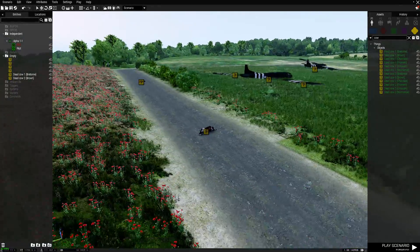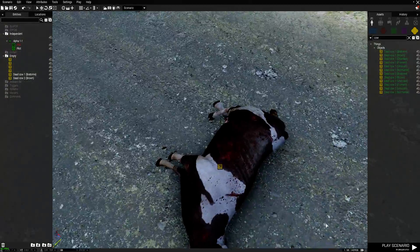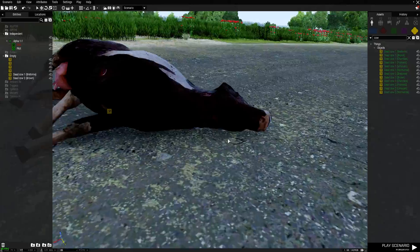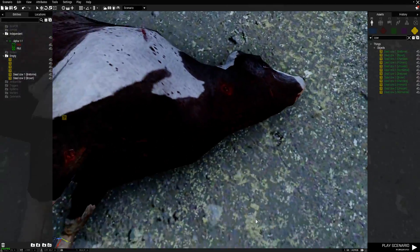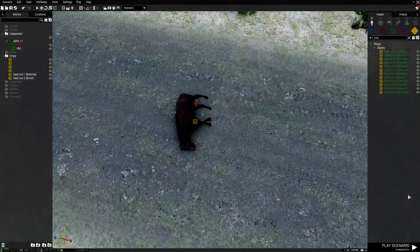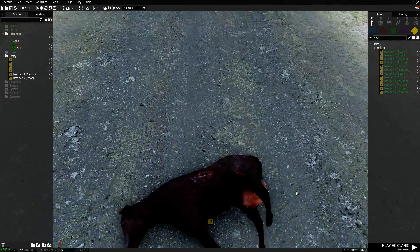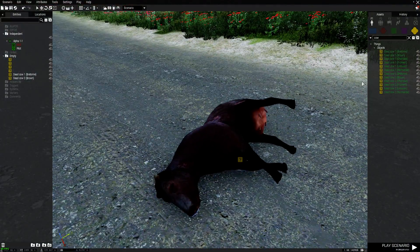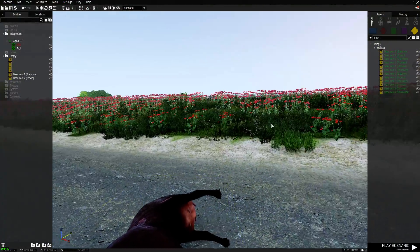As map assets, you will also have access to Dead Cause, which is very Normandy-like and will allow map designers and mission makers to improve the overall feeling of war in Normandy, or in the countryside at least.